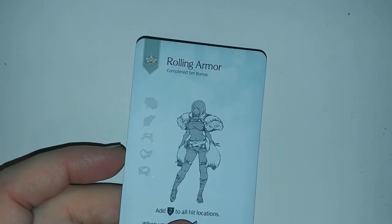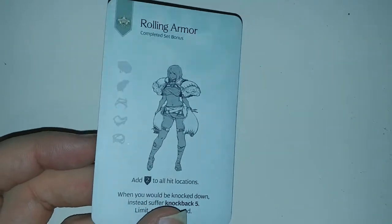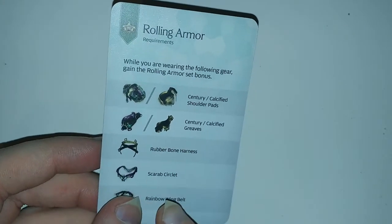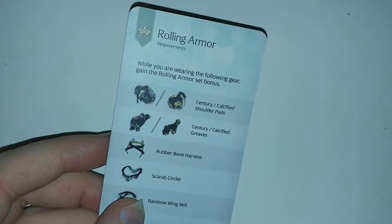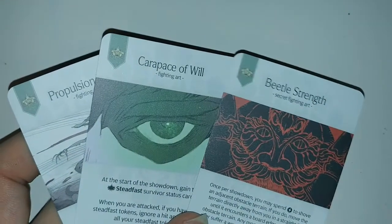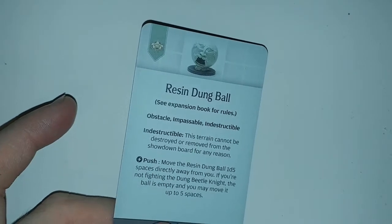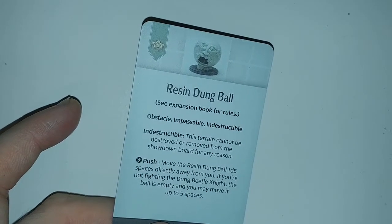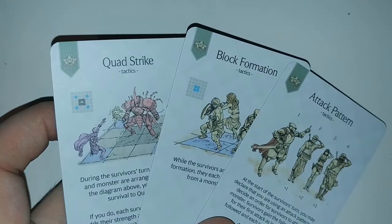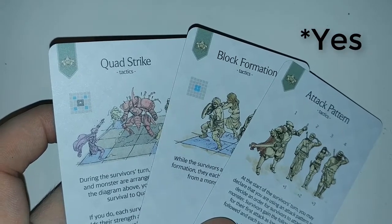Next, we have the Rolling Armor Complete Set bonus card, which is just the female armor in grayscale, unlike a normal color one. On the other side, because it has multiple pieces for certain spots, it lists what can be used for it. Next, we have the two fighting arts and one secret fighting art, two innovations, the one new terrain — which is not a flat piece this time, it is actually a ball, or a miniature, it's the Dung Resin Ball. Three new tactics cards, which are a new type of card for some of the expansions, specifically the Knight ones, I believe.